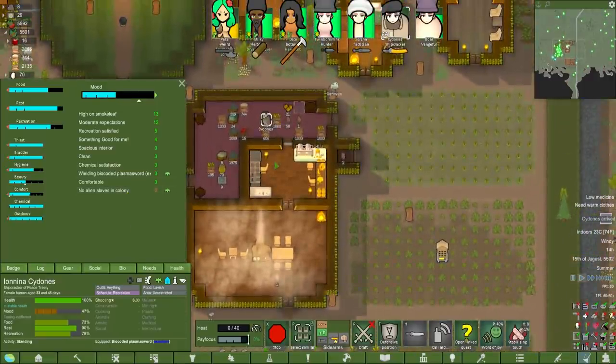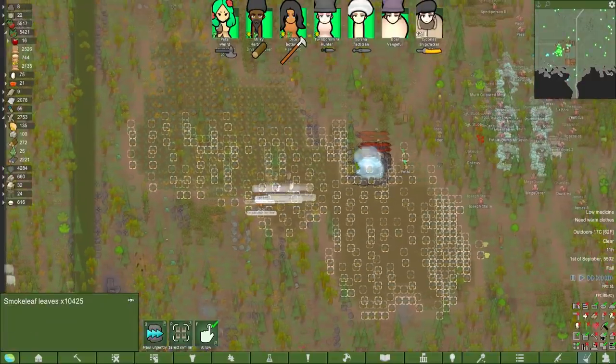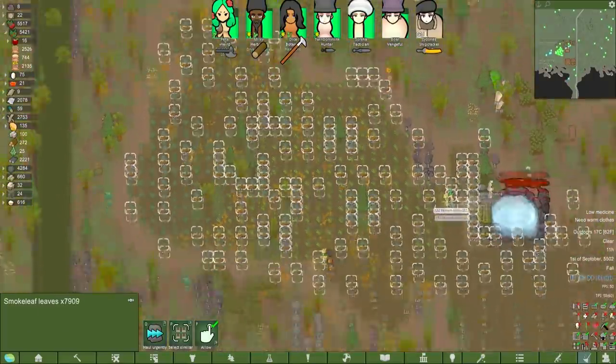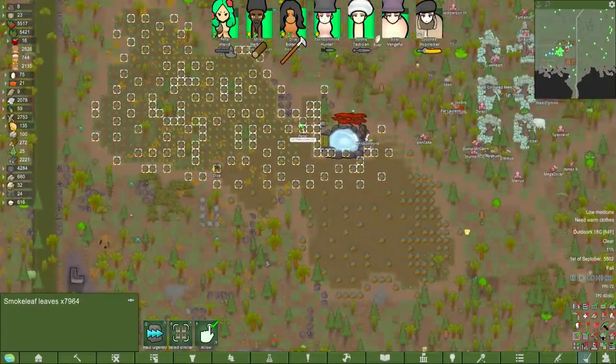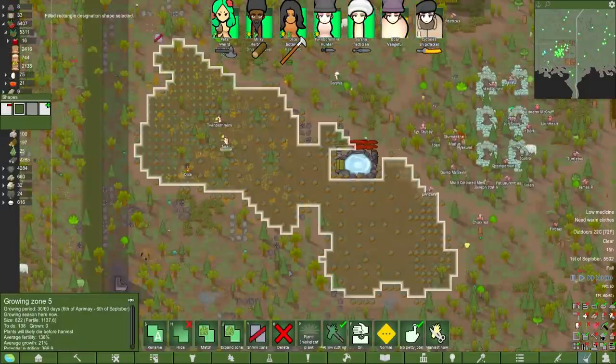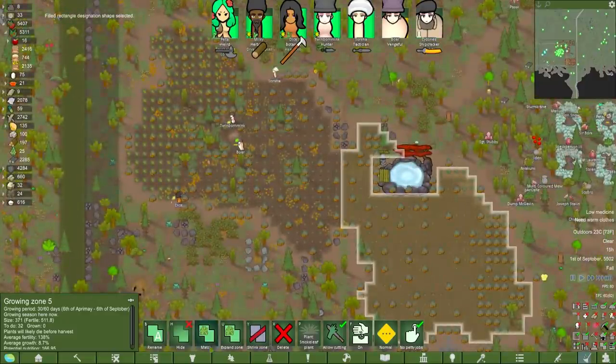We're not going to have a problem keeping your mood high if that's where you're going to spend your time. Plus 13 right off the bat — I like it. Upset because we have no alien slaves in the colony? We don't do that here. Well Sidonis, you turned up at a great time. I think we went a little too hard on the smoke leaf — we quite literally cannot select it all. I guess we'll put down some dedicated smoke leaf storage in this room.